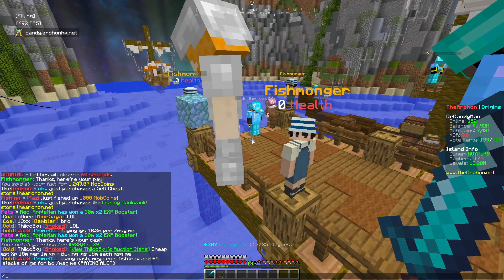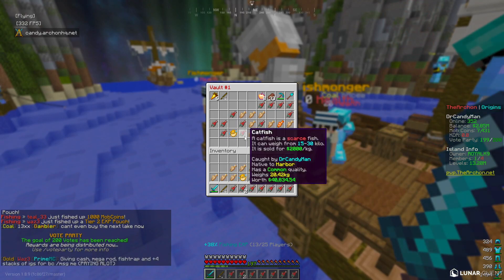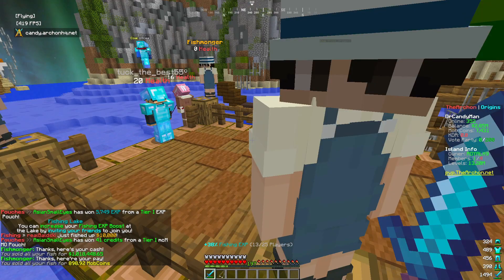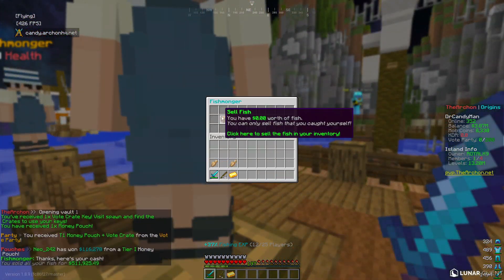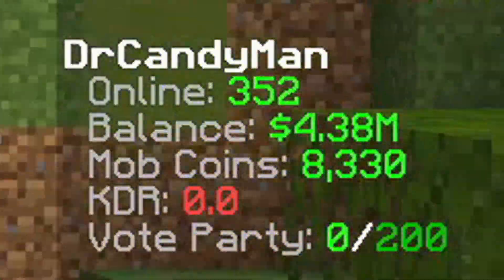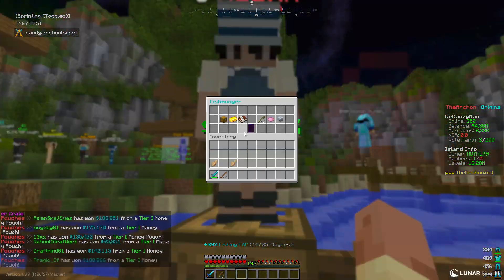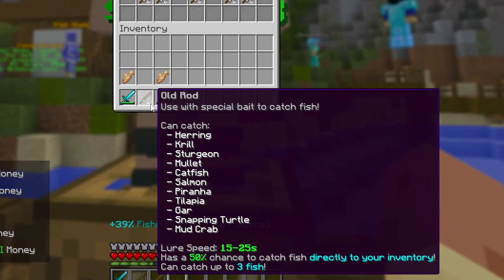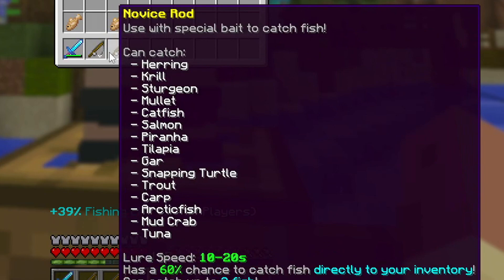We made 836,000 from selling fish — pretty sick. We also still have a ton of fish in our PV that we can grab and sell. After selling everything, we're up to about 4.3 million dollars total. Now we need to go buy ourselves the novice rod. There we go — upgraded from the old rod to the novice rod. Now instead of taking 15 to 25 seconds to catch a fish, it takes between 10 and 20 seconds — literally about a 30% reduction.